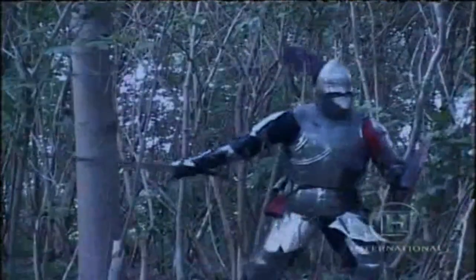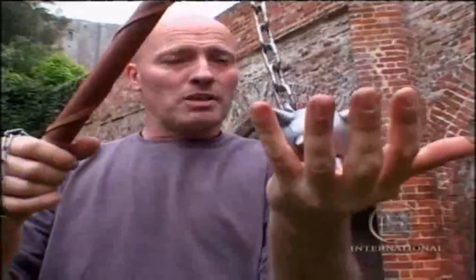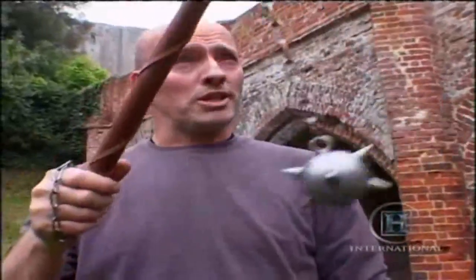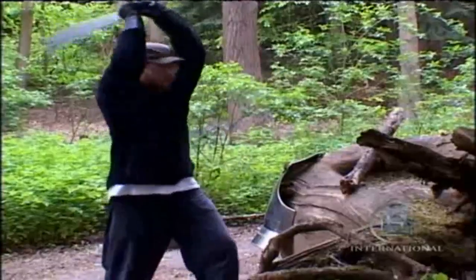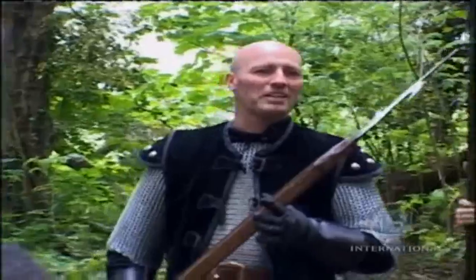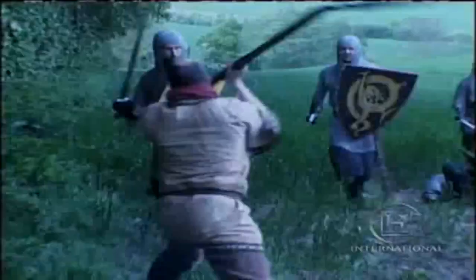The year is 1400. You and your comrades face a very tough challenge: you have to take down the ultimate fighting machine of the Middle Ages. In a fight like this, an ordinary weapon just won't do. You need something extreme, something truly bizarre. This type was known as the holy water sprinkler. It combines the techniques of a sword with the weight of an axe. It was called a godentag. Billhook, crow's beak. How to win with weird weapons of the Middle Ages.